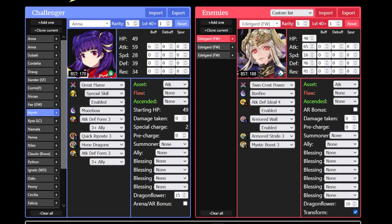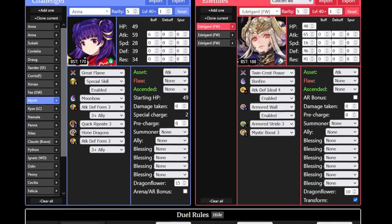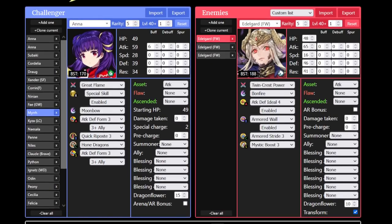Dragon flyers are going to be a bit different simply because they also struggle with support — it's a bit harder than the physical ones because they are entirely dependent on New Year Velouria's support to get their Moonbow off. That being said, Murr in particular can actually do pretty well simply because her attack stat is high and her weapon grants extra stats. She's a big stat ball and you can stack up her attack and defense with no issue. With an Attack Tactic buff at plus one, she actually doesn't struggle whatsoever. For that reason, I'm willing to say dragon flyers are pretty good to go.